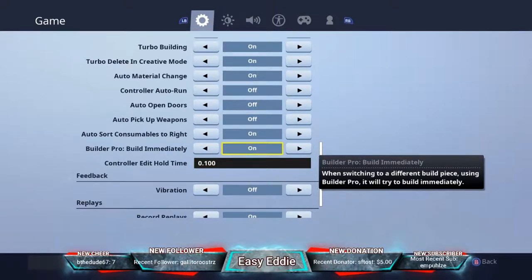This is probably the most important setting you need. Builder Pro build immediately — first of all, if you're playing Fortnite on console you need to be on Builder Pro. With this setting on, when you're in Builder Pro and click RT for a wall, it places it immediately wherever you're looking instead of pulling it up first. LT places stairs instantly too — no double tapping required.